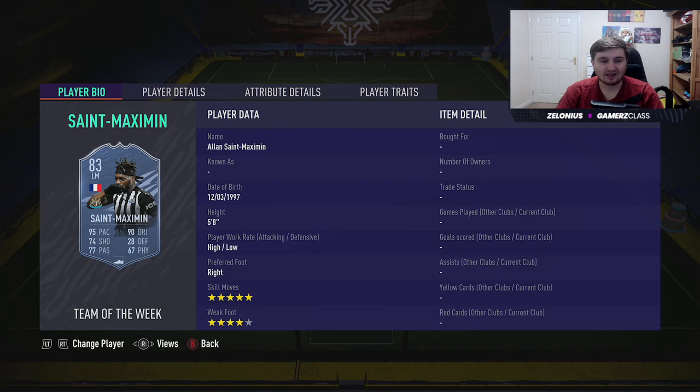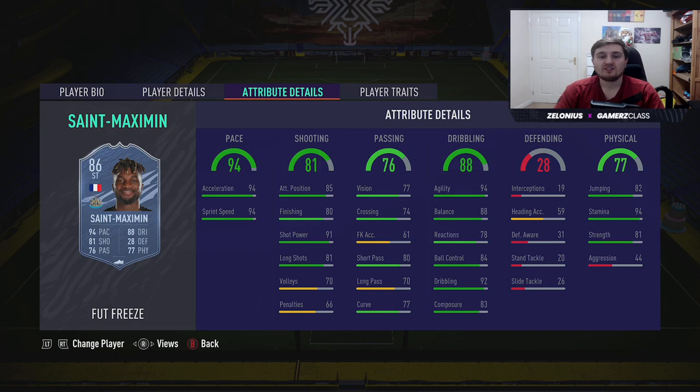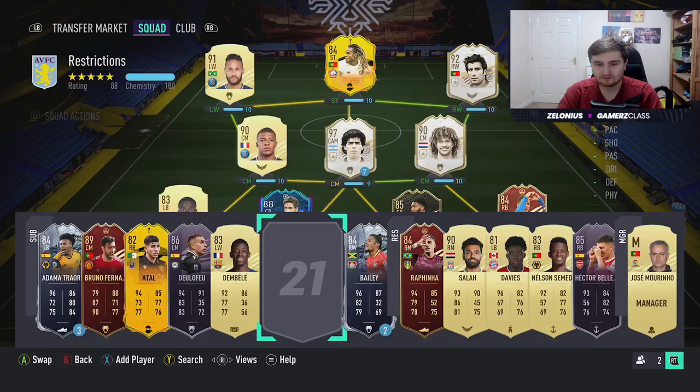Saint Maximin — the big update here is he's got quite a nice shooting and physical update, with the same weak foot and skill moves. I would be putting a Finisher on him. A Hawk would be nice to get him max pace, but even with the shooting update Saint Maximin's still not that clinical. With a Finisher you get 95 finishing, 99 shot power, 99 agility and dribbling — that makes this card outrageous, and he's got a lot of strength. He will be one of the very best attackers in the game. You might think a Dead Eye to get the passing up, but the passing, while it's not great, is definitely usable, and the Finisher gets finishing very close to 99. He is going to be glitchy and insane. I'm going to wait until he's a bit cheaper, but great card.